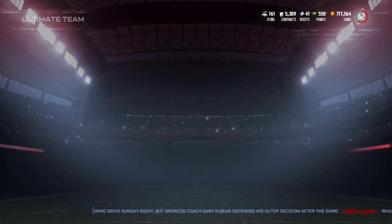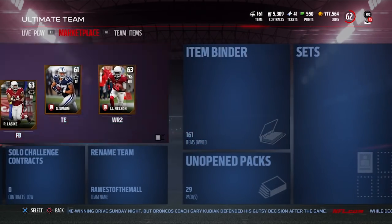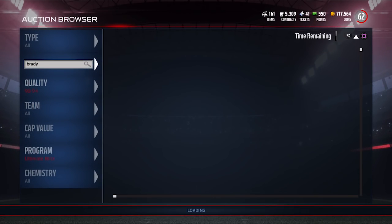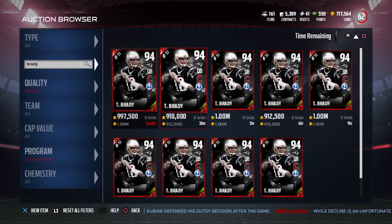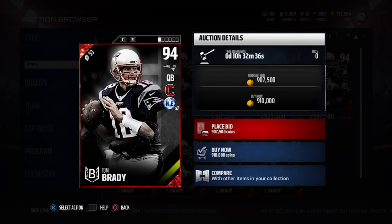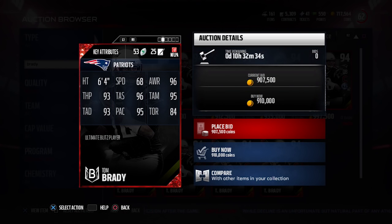Let's take a look quickly at this Tom Brady, because this is one that's going for 200 Blitz tickets — I don't know if it's worth quite that, but it's definitely a good card. If you take a look at the attributes, it's going for $910,000 right now on PlayStation 4 as the cheapest one. Nothing substantial in the speed — it's not great in speed — but it does have great throwing attributes: 93 throw power, 96 throw accuracy short, 95 mid, and 93 deep, with 95 play action and 84 throw on the run. It is definitely one of the best quarterback cards we have seen in this game.